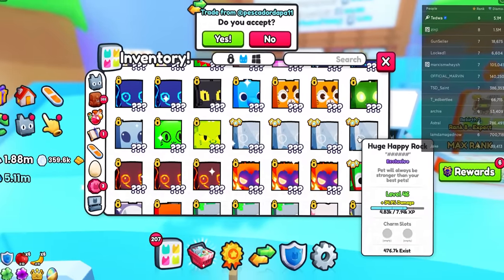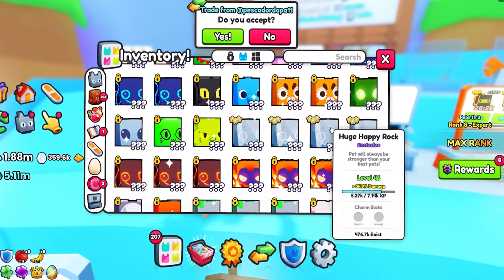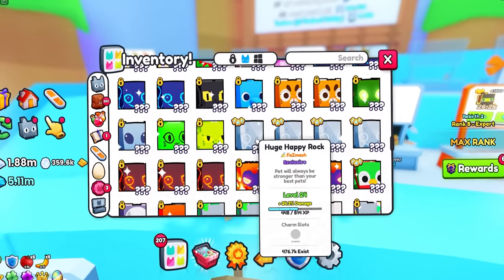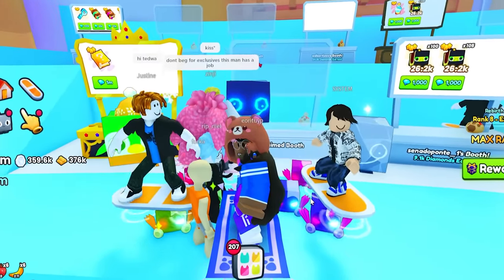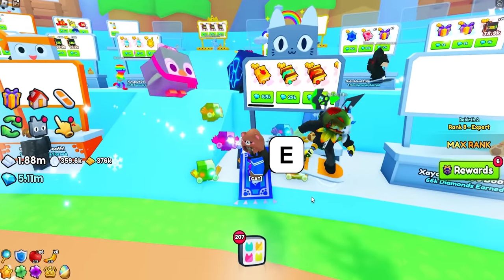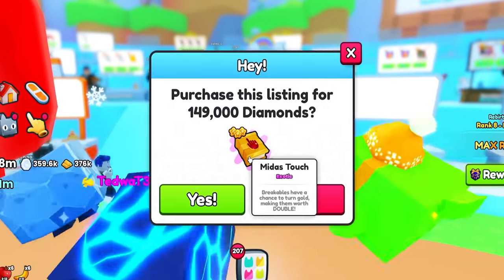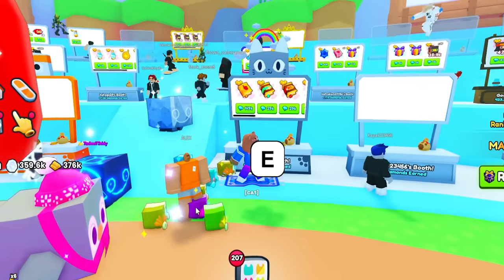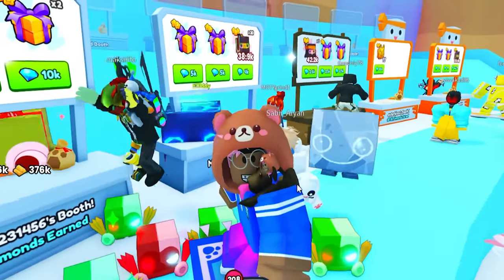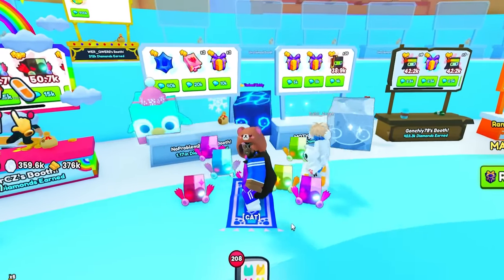I don't want to inflate my prices just to get wins. I also found a Midas Touch book for 149,000 — lately I've seen those go for more, so I'm grabbing it for my alt account. There's also a Bonus Charm which might not be the best, but I'll probably grab it as well.